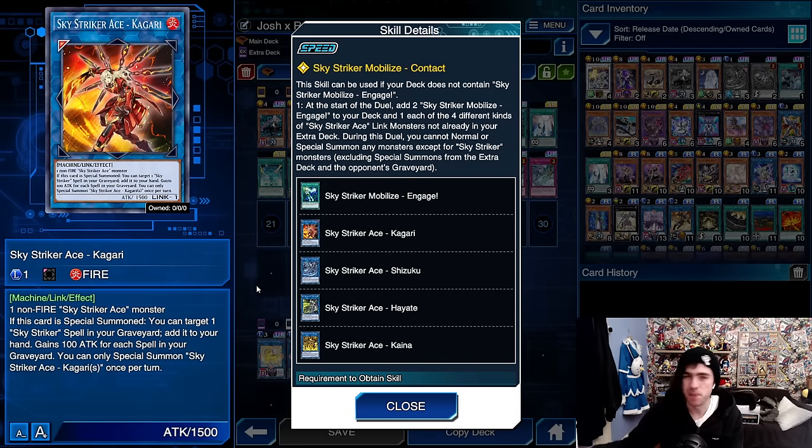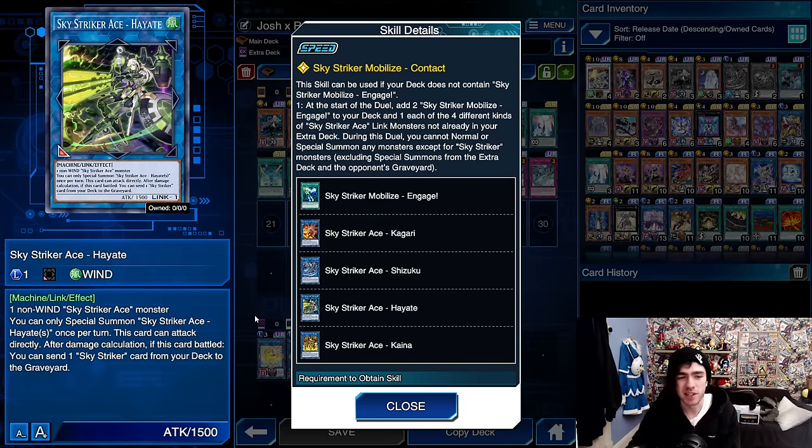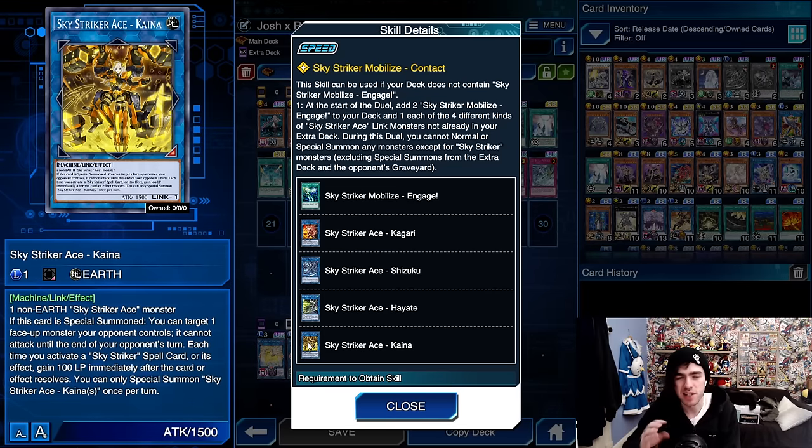Then we have Kaguri - on summon, this adds back a Sky Striker card from your graveyard to your hand. Then there's Hayate, which can attack your opponent directly and send a card from your deck to the graveyard when it does so. Not very useful in Duel Links since we don't have main phase 2, but it's still important to use sometimes as a stepping stone before using Kaguri. Then we have Kaina - a really strong card during your opponent's turn. If your opponent clears your monster, you summon back Ray, tribute it off, summon Kaina to the field, target one of your opponent's monsters, and that monster can't attack for the rest of the turn. This stops your opponent from killing you, which is very important for this decklist as there's not a super amount of interaction, so a lot of the time you're just trying to survive and outgrind your opponent.